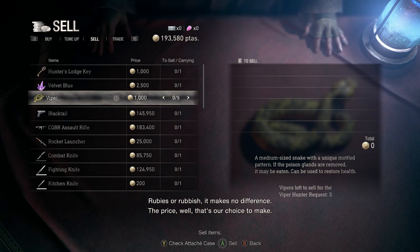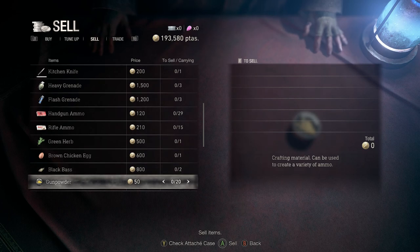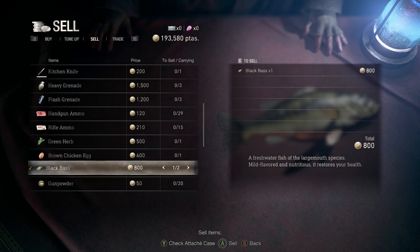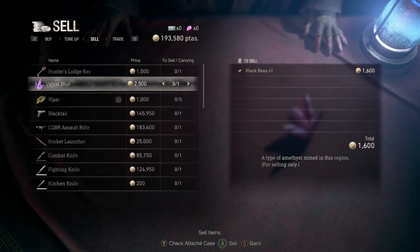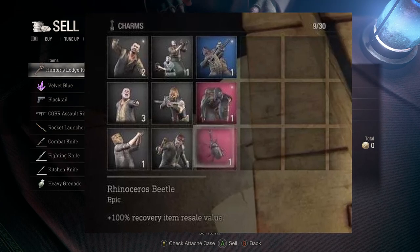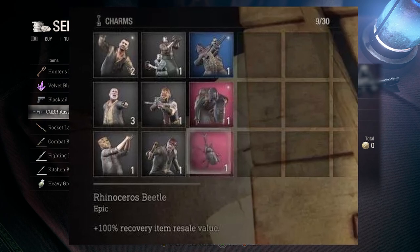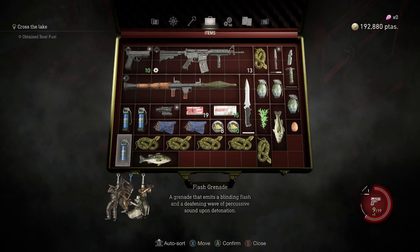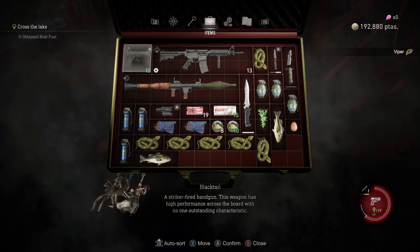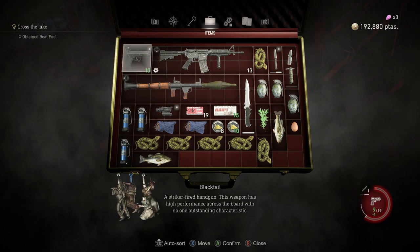This money farm involves hunting vipers. There's one section in the game where vipers spawn endlessly, so you can just keep killing them over and over again, then selling them to the merchant. The merchant pays 1000 gold for each viper you kill, and you can double that to 2000 with the rhino beetle charm. This is an epic tier charm that adds 100% resale value to health recovery items, and since the viper is a health recovery item, you'll get 2000 for each viper you sell — which is a lot considering you can literally fill your case with them.